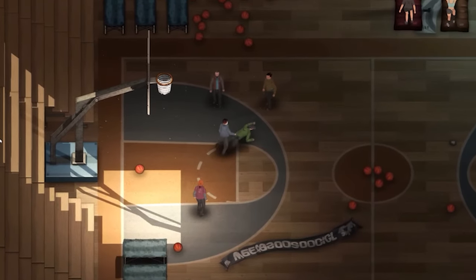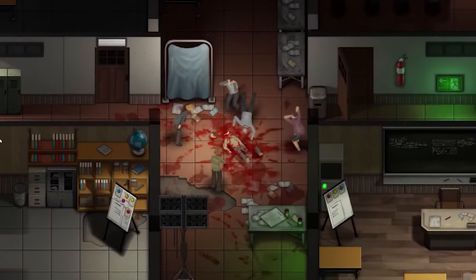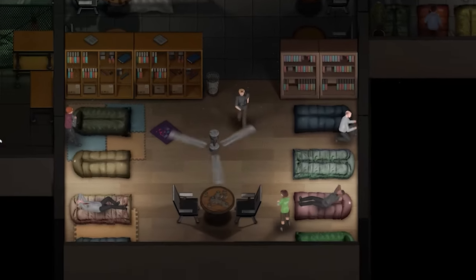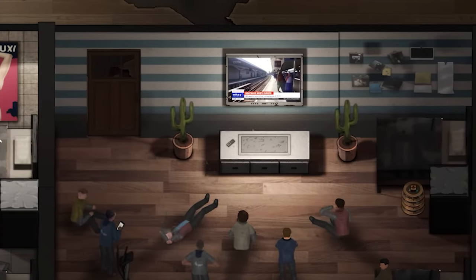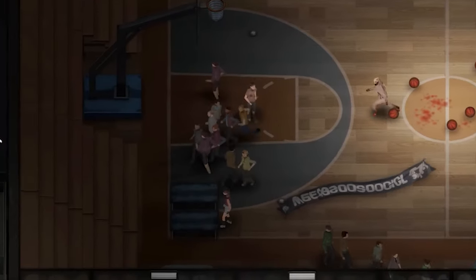But there's danger at every turn — single zombies are easy to handle, but a full horde can overwhelm you in seconds. You'll need to scavenge for essential resources: medicine, food, and weapons to boost your chance of survival. Every trip outside the safety of your school could be your last.